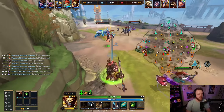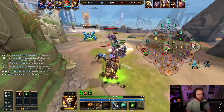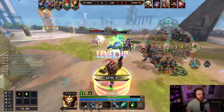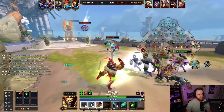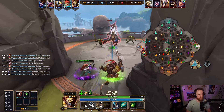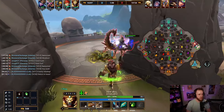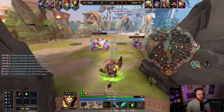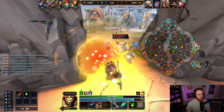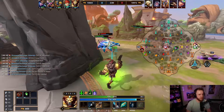Gotta keep using pots when I can because I don't have the base HP5 that you get from Sentinels, which makes it feel a little weird. But it's not that big of a deal. One more auto here — that should give us free clear. I'm debating whether to upgrade ability two or one. I'll go two just for the secure. It works out well but it doesn't give me the utility that I would normally get.